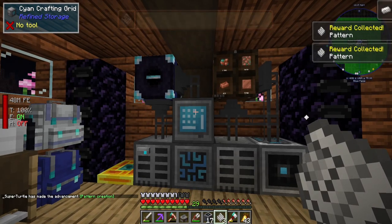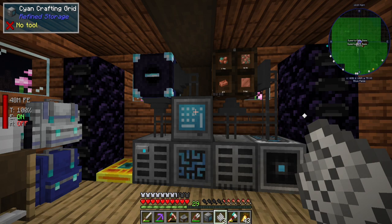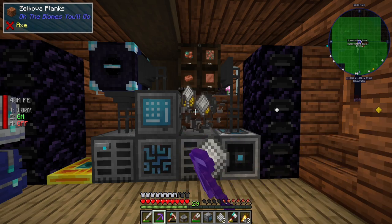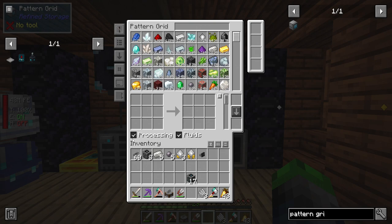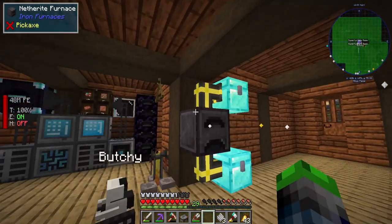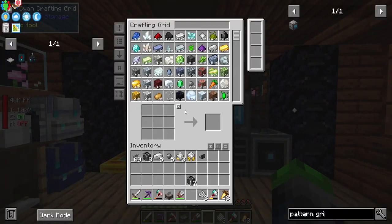We got a couple of good things — nice. Now that we have the pattern grid, we need to find a spot to put it. I think we're going to remove this guy because we don't need two of those. Now we can set up crafting recipes or processing recipes, which will allow us to either craft an item, or put a crafter on a furnace and tell it to push items out and pull them back into the system.